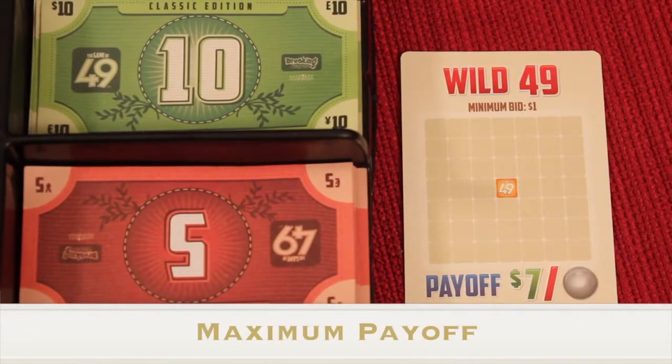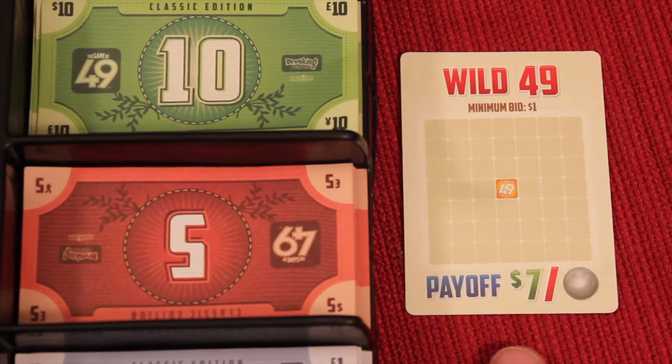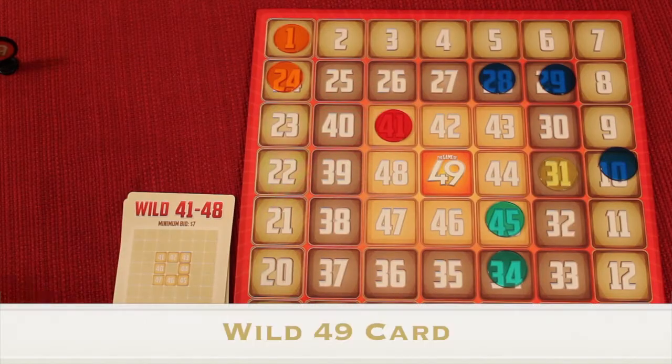After the payoff, it moves to the next starting player and a new card is drawn as usual. Even though every player gets seven dollars per chip during a payoff, there is a maximum — after seven chips you max out at $49. You can have more chips on the board than seven, but during a payoff you will still only receive a maximum of $49.